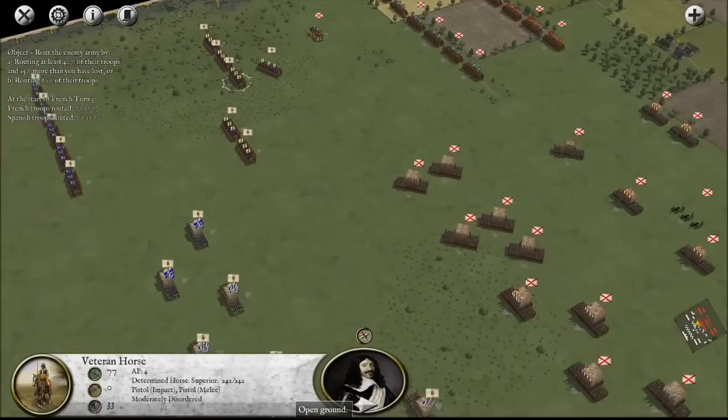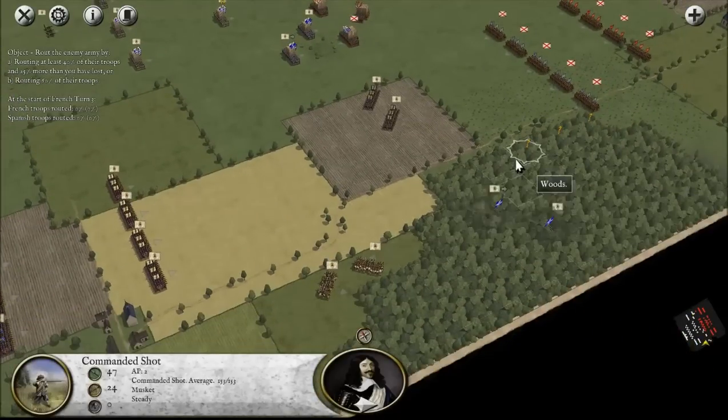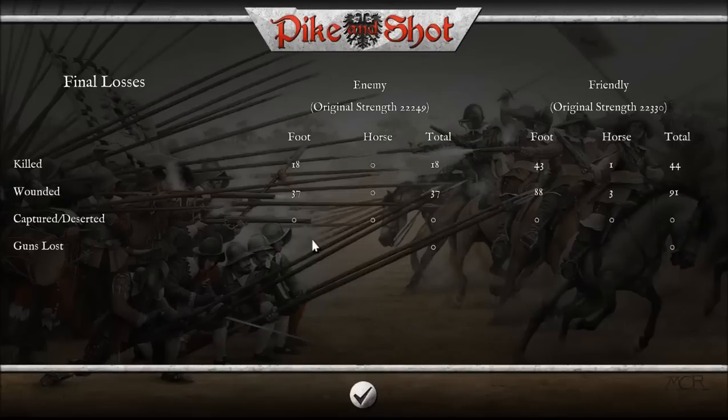I'm going to show you the part of the game that I really enjoy. One of the things I love — when you exit the battle, you are told whether you won or lost. But once you proceed past that, you can see the casualty counts for each side. Since we only fought a very short turn, you can see how many men died. They actually killed 43 of ours, we killed 18 of theirs, and they have 37 men wounded. I want to see casualties as individual men — killed, wounded, captured. This game gives you all of that information, and it really puts the game into perspective. It helps you get more involved with the actual content.